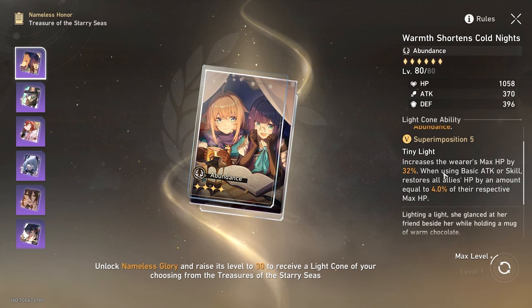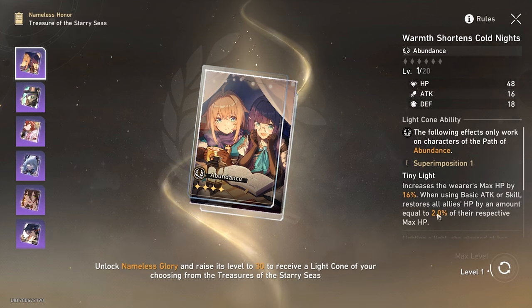We start off with Abundance. Abundance increases the wearer's max HP by 16%, and when using basic attacks or skills, restores all allies' HP by an amount equal to 2.0% of their respective max HP. Because these are part of the battle pass, we know we'll be able to superimpose to position five. At superimpose five, it increases max HP by a flat 32% and heals for 4.0%. The HP stat on it itself is 1058, which is pretty good.